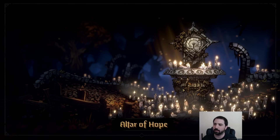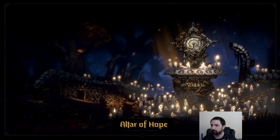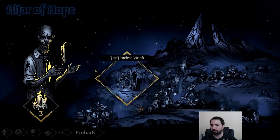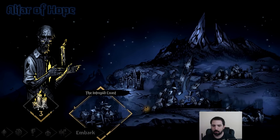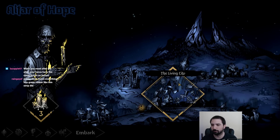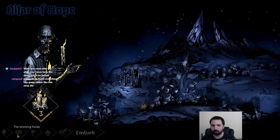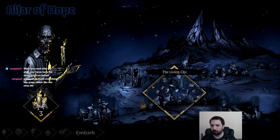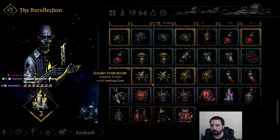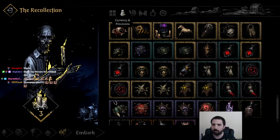If you unlock food, trinkets, and items from the slot machines, those immediately drop into your inventory until you're maxed out on space — so be very careful if you're going to unlock a bunch of stuff at once. You can always look at the buttons to see what the altar can do, and use the recollection to see everything you've unlocked, sorted by type.